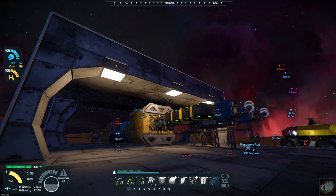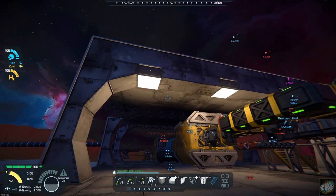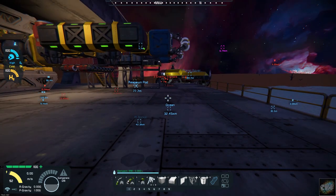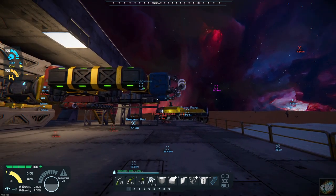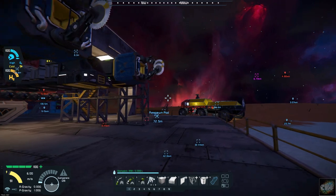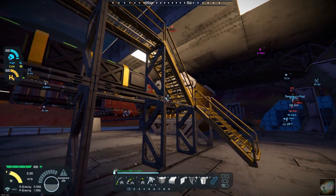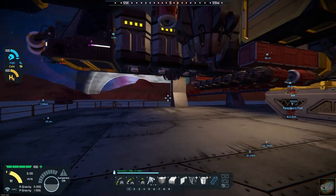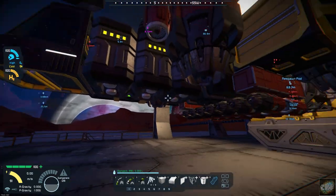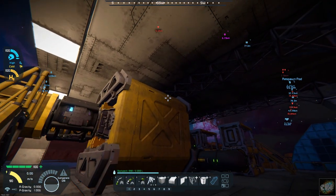Hello all you space engineers out there, Commander Kingfish here and it is day 24 here on Planet 26. So last episode I got quite a bit done on the structure. I got the docking bay extended out for the grinder ship. I created a platform so that I could get up and into the ship, but I also figured out that I could get to it from down here. I got some lighting in and that's what I want to get done today.